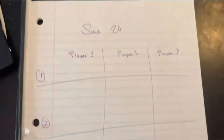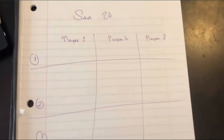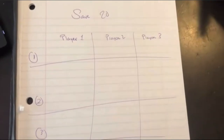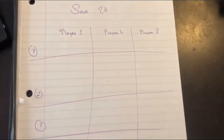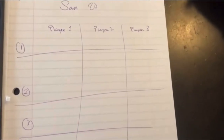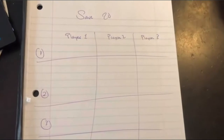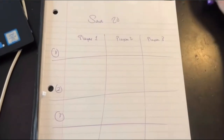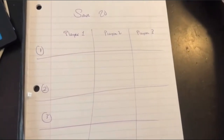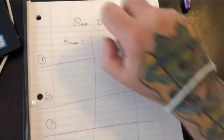Hi second and third graders, this week's game is called Save 20. You're going to find it in your packet. You'll see a set of directions, possibly an example game written out, and a piece of paper with dice you can cut out. The only things you need are those dice — or any dice from a board game — and a scratch piece of paper. The purpose of this game is to practice addition skills and try to get as close to 20 as possible. You and your playing partners, up to three people, are going to need five dice.